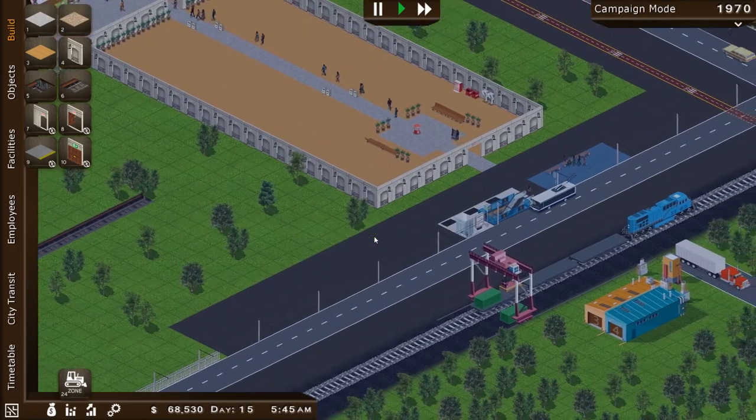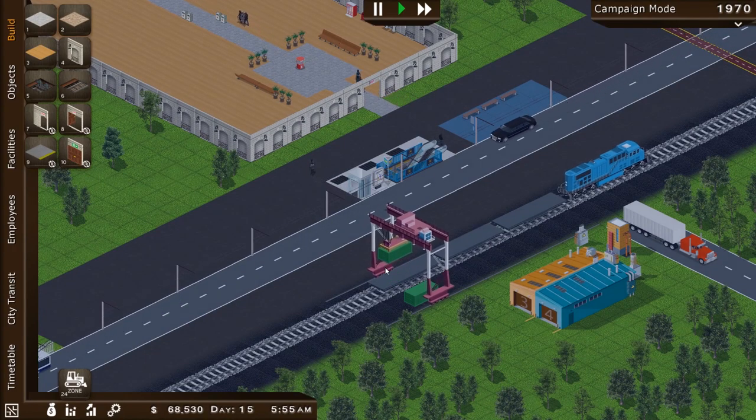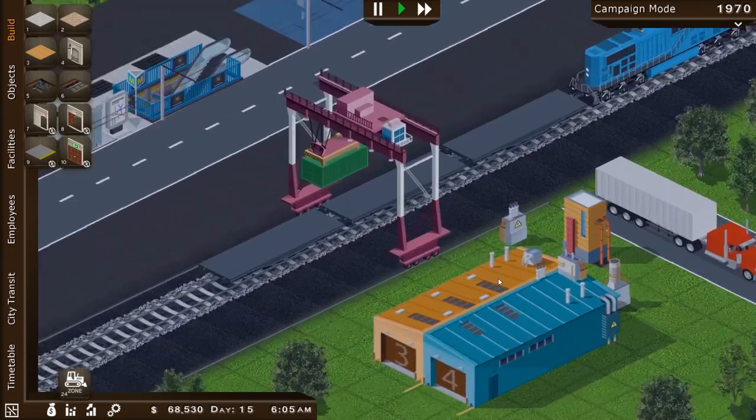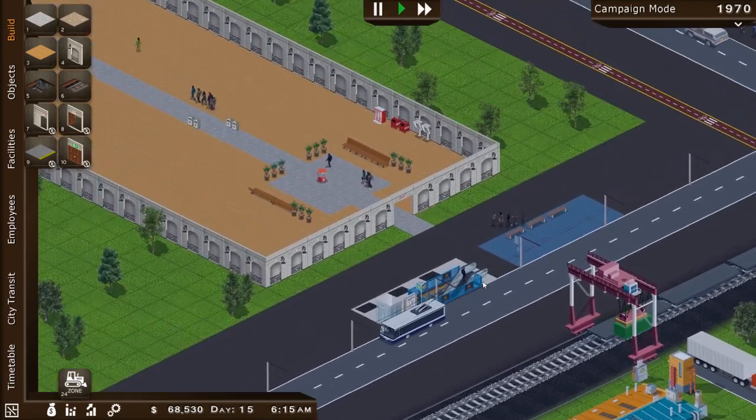Because then we can provide better services at the station, and of course get rich — who doesn't like money? Wow, train's leaving — okay, there she goes. Look at that — the crane is beating the train! Go, crane. Wow, that was pretty fast.